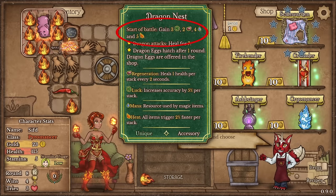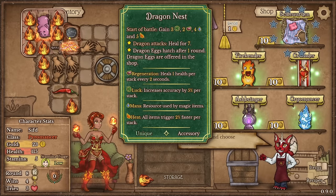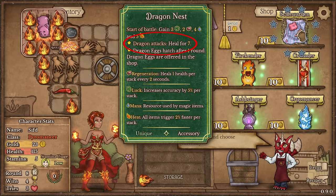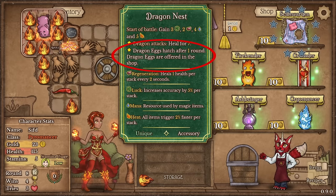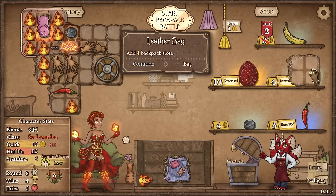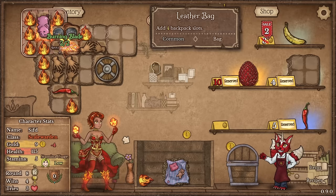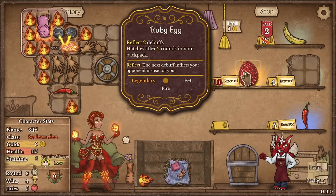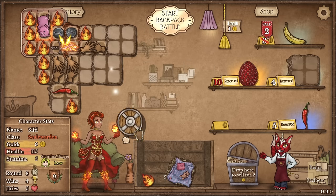The subclass of choice is this one: Dragon's Nest. Start of battle gain 3 luck, 3 regen, 4 mana, and 5 flames — which is a bunch of good buffs. And then dragon: whenever a dragon attacks, heal for 7. And we're gonna have all the dragons around this. And a dragon edge: dragon eggs hatch after one round, dragon eggs are now offered in the shop. We're gonna buy now these. Oh we found the whetstone! That's the most important one to get. And I would say we sell a flame for the dragon egg.